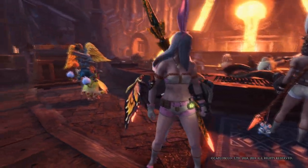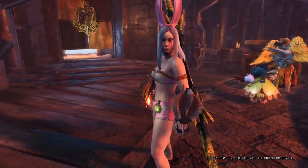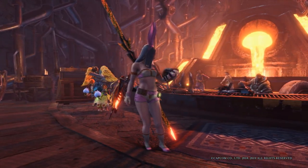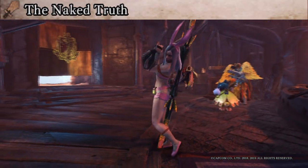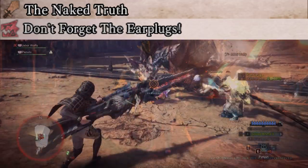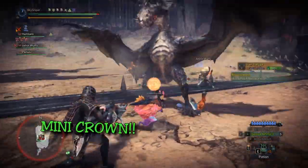Two more layered armors that we can kind of go together — I kind of call it the bunny girl outfit. Basically the Innerwear Alpha and Beta armor sets, which will come from a new event to kill Shara. The quest is literally called the Naked Truth, so it's not hard to miss. You can tie that together with the bunny ears that come from the Don't Forget the Earplugs quest, which is actually a mini crown for Yian Garuga. So for those of you crown hunting and haven't got Yian Garuga, here's your mini crown.